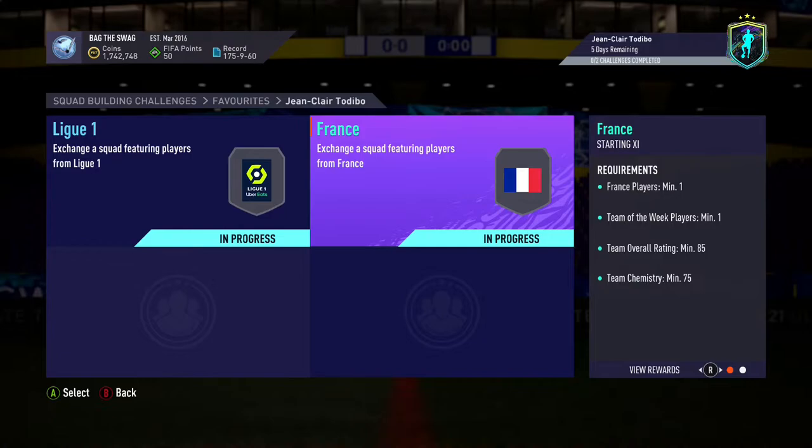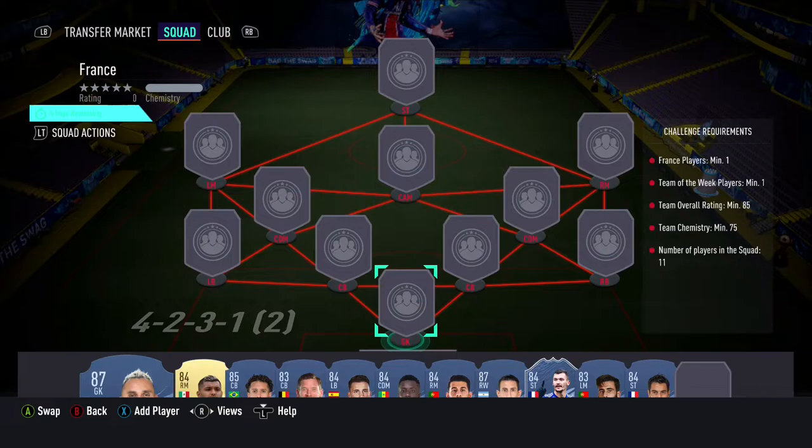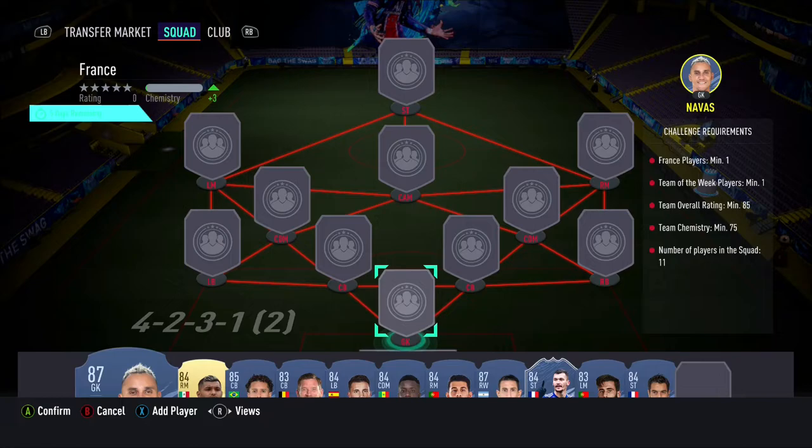Moving on to the France Squad Builder, which will cost you guys 164,000 coins on PlayStation and 160,000 coins on Xbox. The requirements are at least 1 player from France, at least 1 inform, a minimum rating of 85, and a minimum team chemistry of 75.